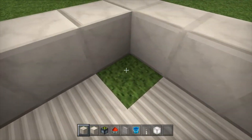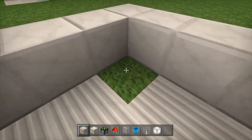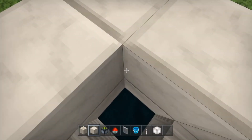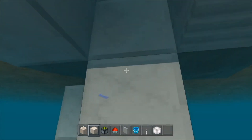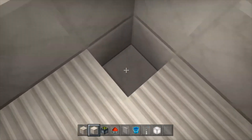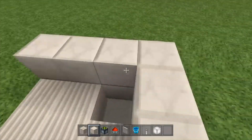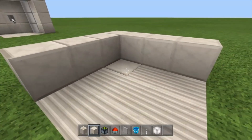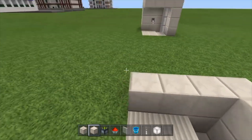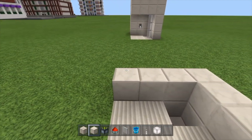As soon as you've done that, you're going to fill in the floor just like so, but you are going to leave this gap right in the corner. You're going to destroy that one and put a quartz block there and there, and then right underneath put a quartz block just like that. It's just a little indent just down here, because if we have the block going there the water is going to trickle on down, and that will not be good.